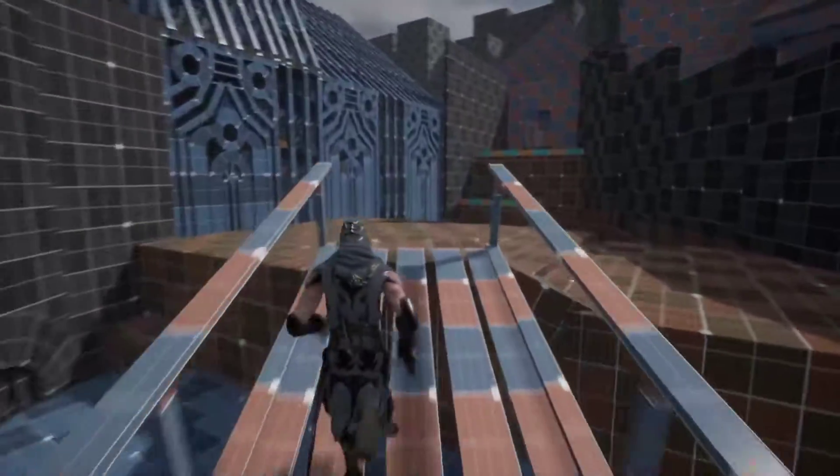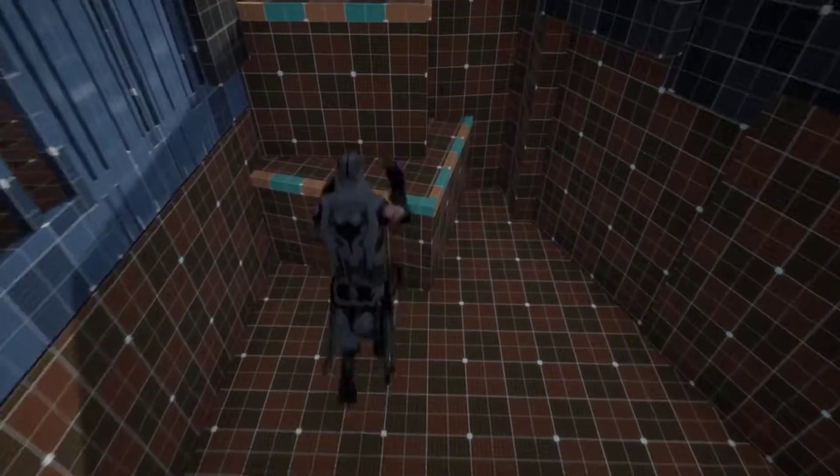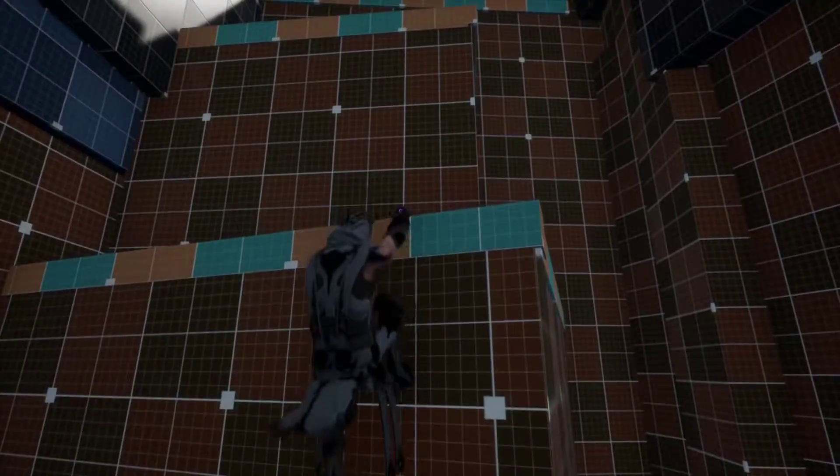The bridge here acts as leading lines to pull you towards the window of the manor. After jumping down here, you can't go back up, and you must move forward towards the open window.